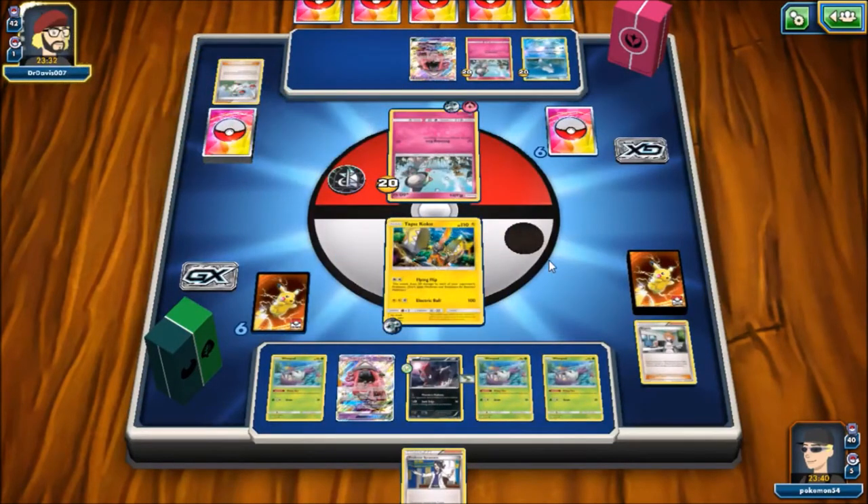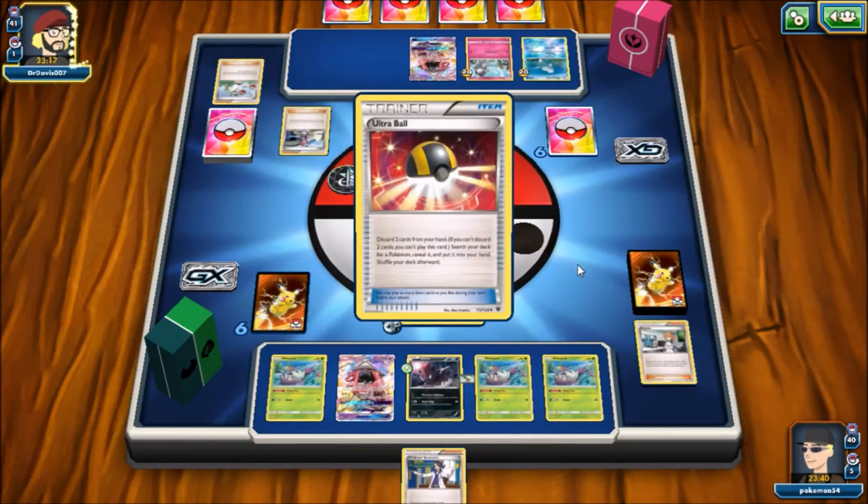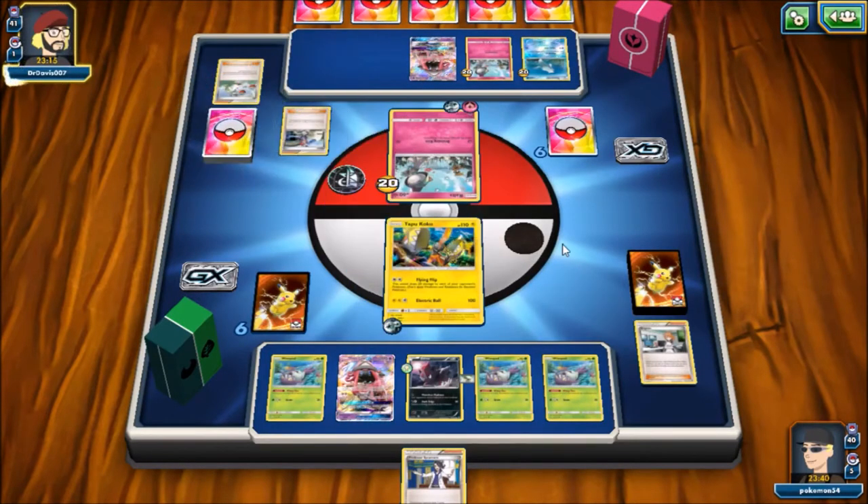We see a Wonder Tag for a Skyla, which I believe grabs an Ultra Ball so he can Rare Candy into a Gardevoir. The bad thing is, in a second you're going to see me start whiffing on energy. I was getting really worried, plus I had the distraction of the football game going on, so yeah — the odds were against me.